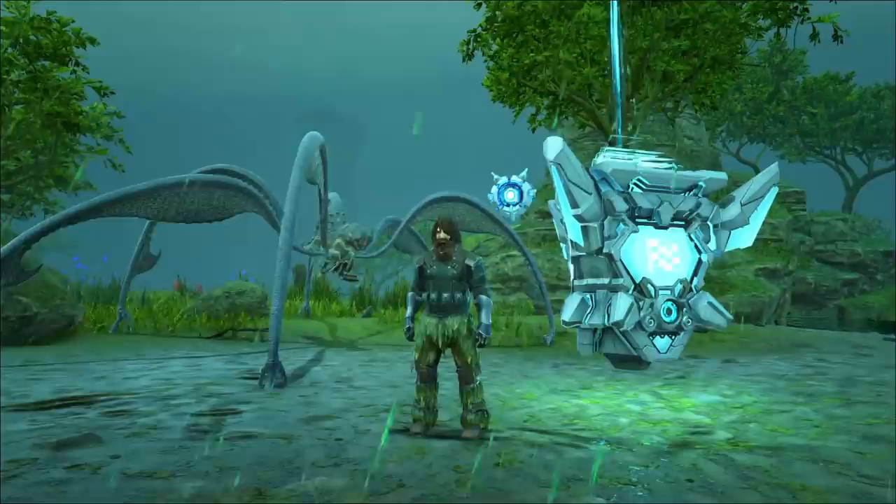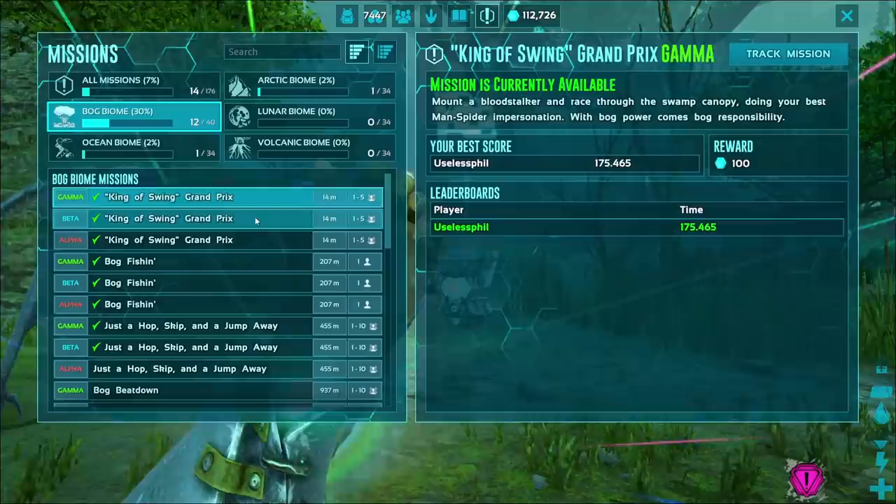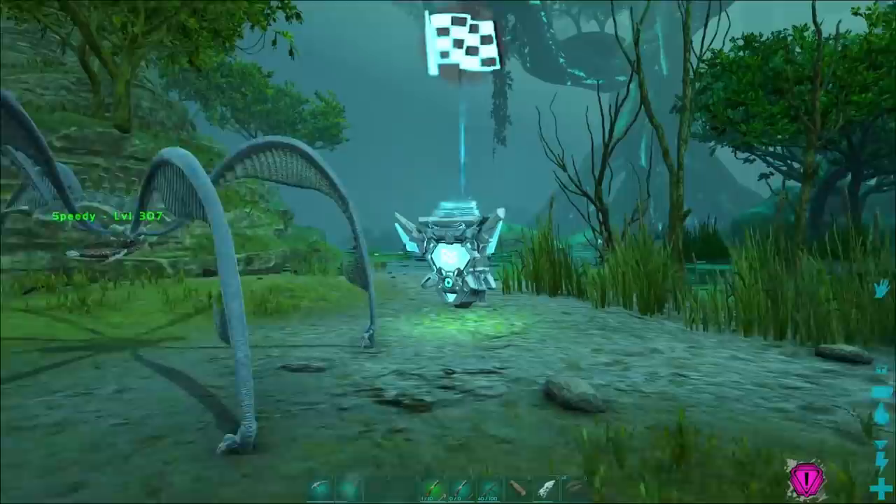The King of Swing Grand Prix is a racing mission available in Arc Genesis. You find it in the bog biome, and to find it specifically, just click on the mission list in your inventory and you can see right there King of Swing, which is available in Gamma, Beta, and Alpha difficulties. To find the hub for the mission, simply click on Track Mission in the top right corner of the screen.